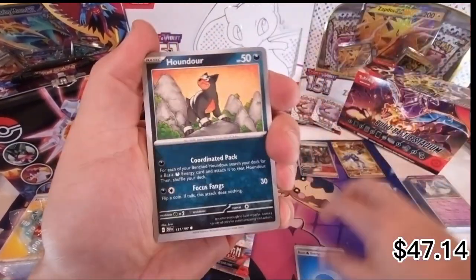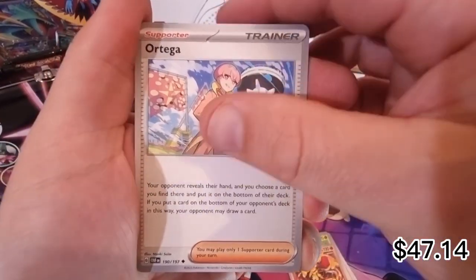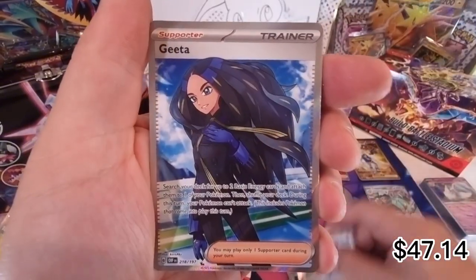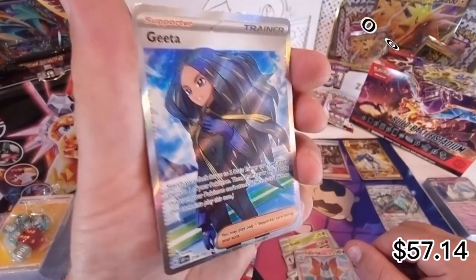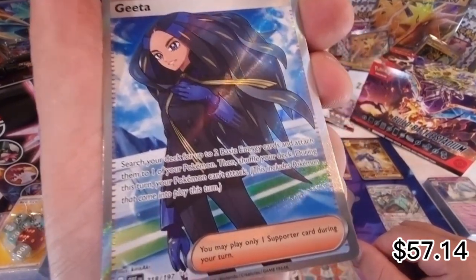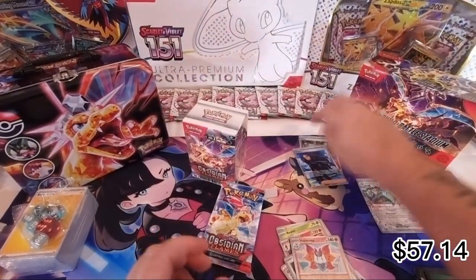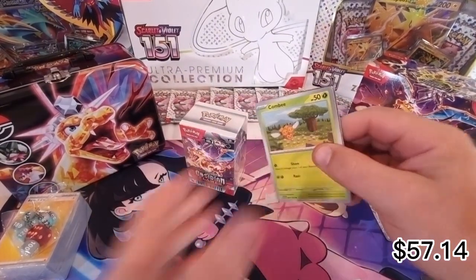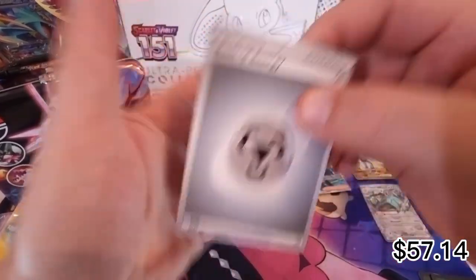Energy, Houndour, Combee, Diglett, Rowlet, Ortega, Lilipup - and oh there we go, not bad! Full art Geeta - Geeta trainer card, quite a beautiful card. Two grey stars down there - can't complain with that. Add that to the trainer cards we pulled. Lucky last - what if we're going to get that Charizard?